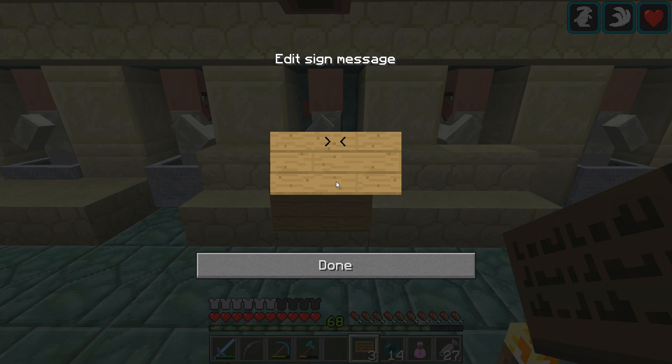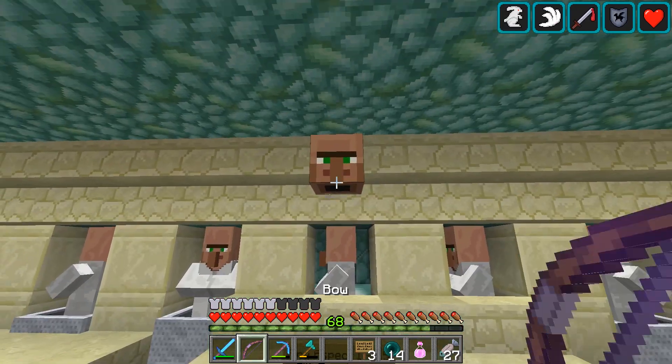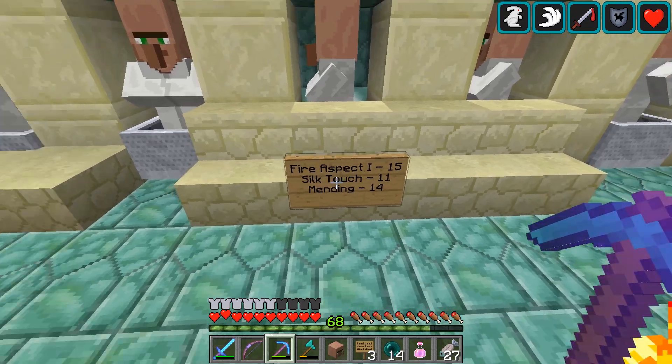On the bottom here, I want to put what they sell. So it was Fire Aspect 1 for 15, Silk Touch for 11, and Mending for 14. There they have a sign. So now I can just walk by and look for the one that says Mending or Silk Touch, and we'll do that for all of these guys that I've unlocked.